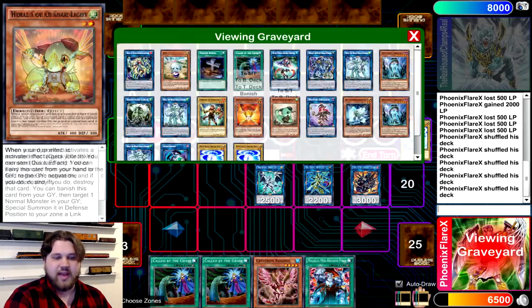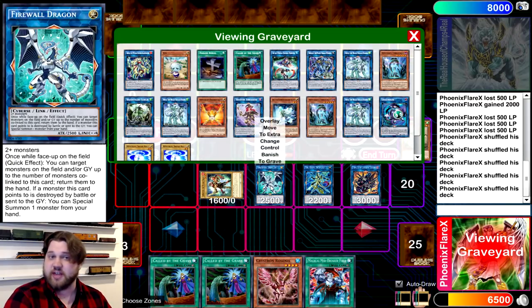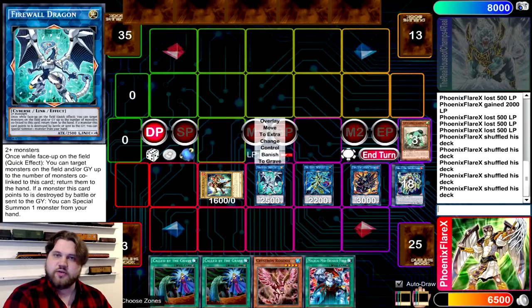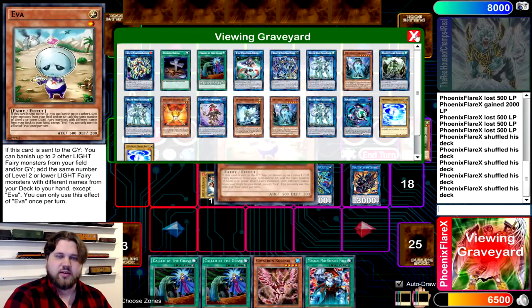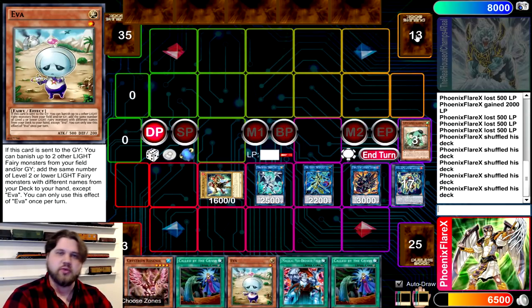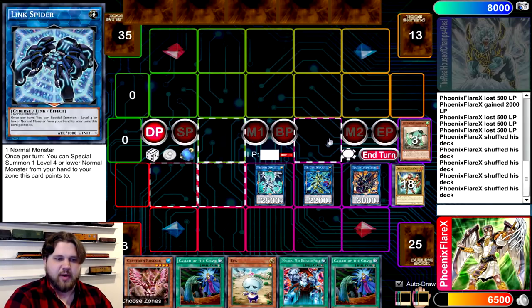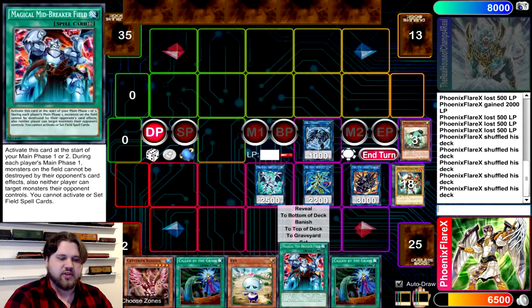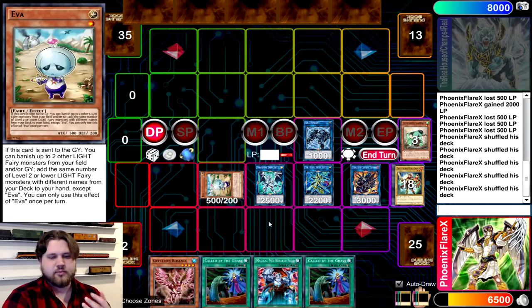We haven't used the World Chalice Guard Dragon's grave effect yet. So we're going to banish that and Special Summon the Chosen by the World Chalice or one of the Shine Balls next to the Firewall Dragon again. Then we're going to use Firewall Dragon's effect to add Eva back to our hand — we safely put it on the field, use it as link material, then put it back in our hand — making it dodge being discarded by Gumblar. Then you put Chosen into the grave and summon a Link Spider from your extra deck.